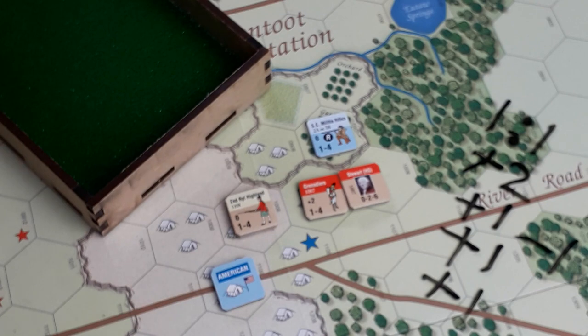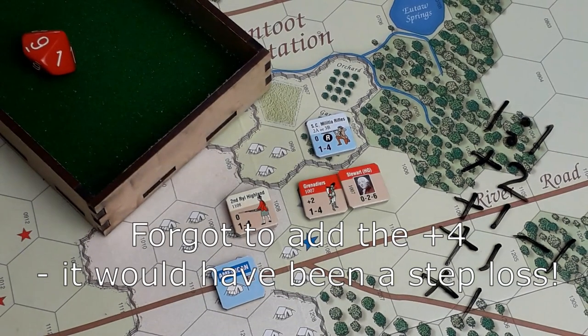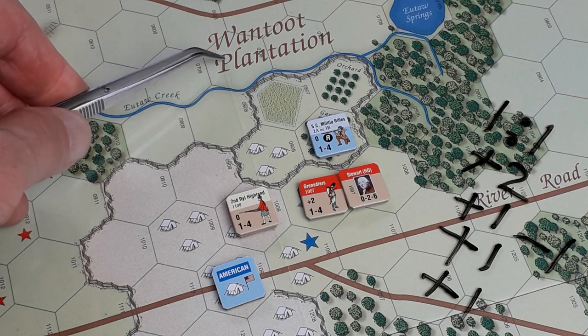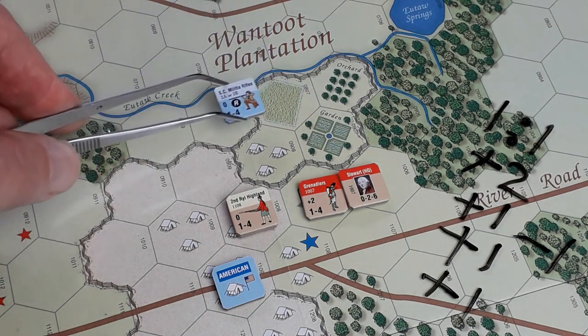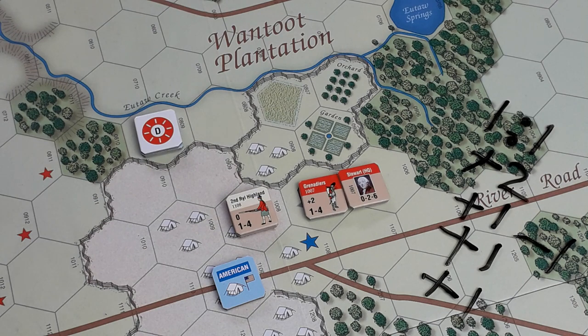Let's see how the poor old South Carolina Militia Rifles fare. Roll is nine on the one-to-one — disrupted. They're going back. We've got to go back this way — one, two, three hexes. And because of that disrupted token, the Americans lose another army morale. They are down to six.